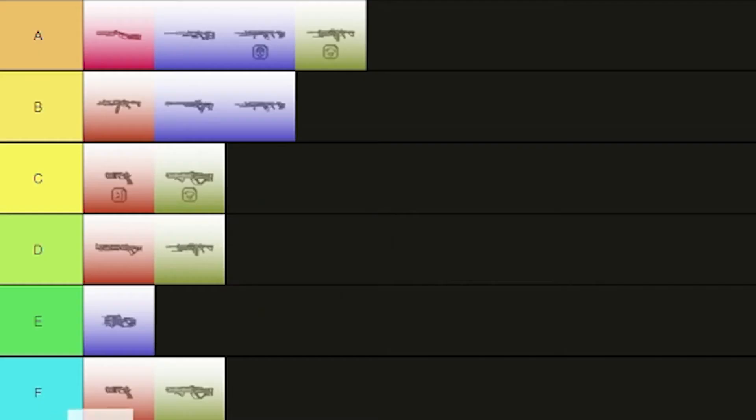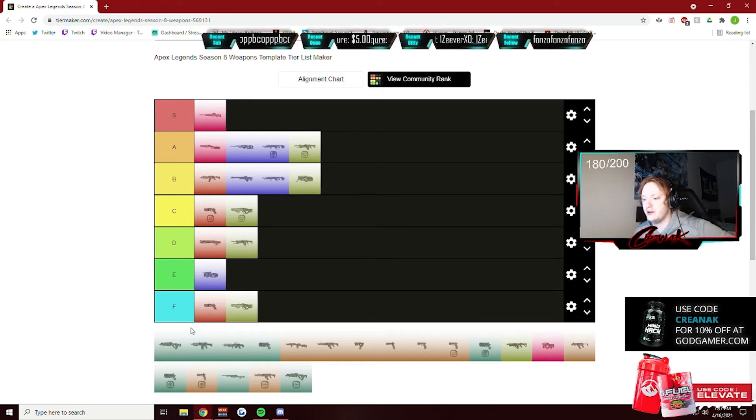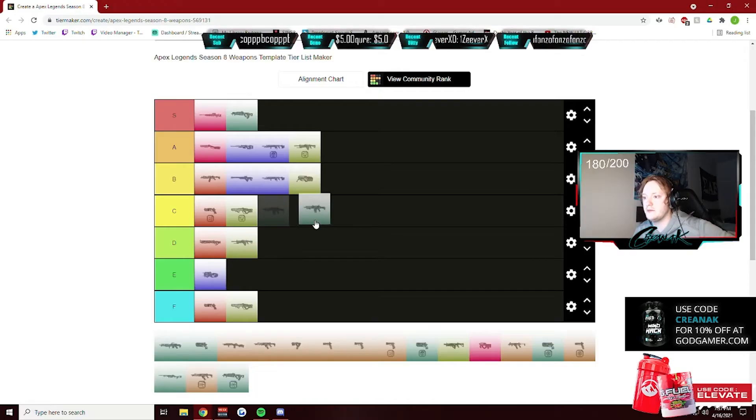The L-STAR — I'm iffy between B and C. The L-STAR is honestly pretty good, it's just weird to me. I'm gonna give it B. The Flatline, I'm giving it S tier. I love the Flatline — it's definitely insane.